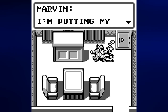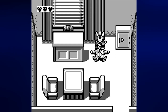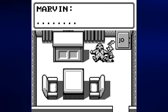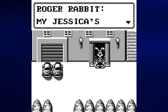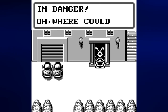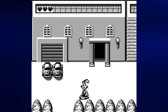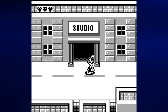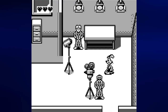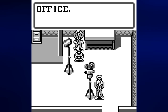'If something should happen to me, give them both to my lawyer.' A gun pops out from the blinds behind the desk. 'I'm putting my trust in you, Roger.' And Marvin Acme is gone. If you talk to him again you just get dots. As soon as you head south from this door, Roger says, 'My Jessica is in danger! Oh, where could she be? I'll go ask at the studio — maybe they've seen her.' We realize Jessica Rabbit is in danger and we need to go back to the studio.